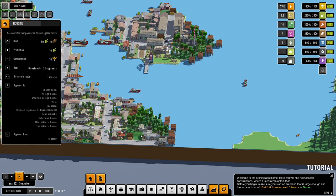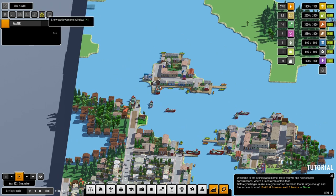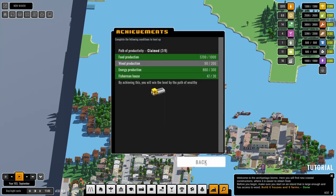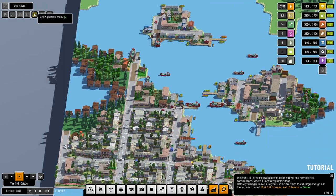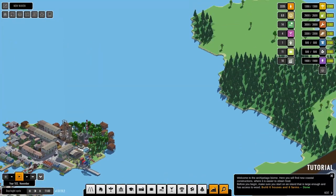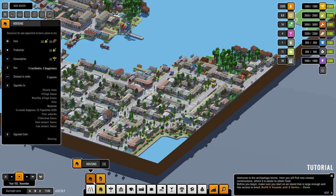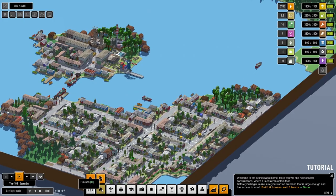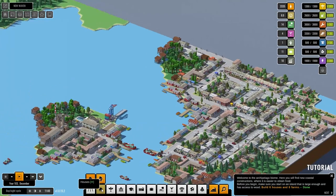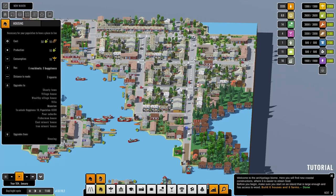Let's go ahead and put some more housing in here. We're still looking for wood production — we can't get any more wood until we get onto another island. This is tricky. Why have we got two leisure here? Blow you up.